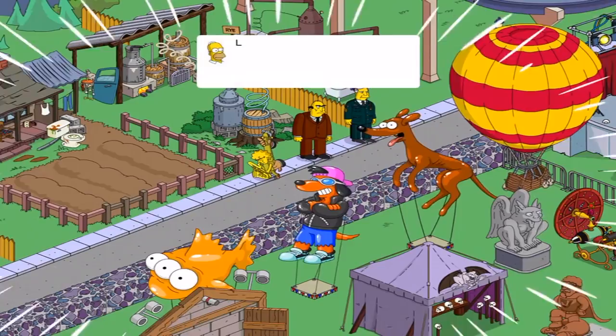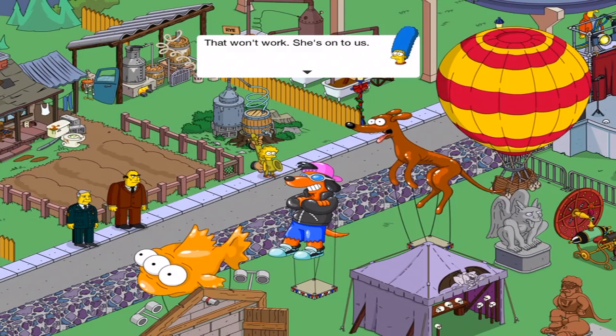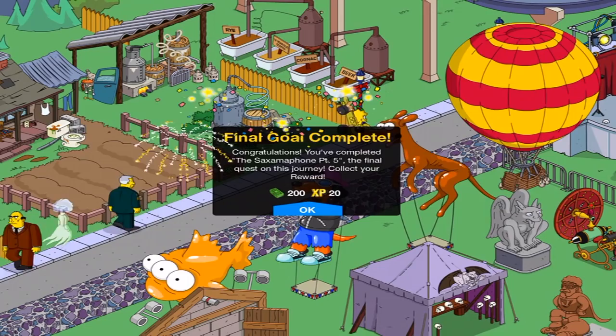Lisa's been practicing this for a long time. 'I'm going to tell her she's good enough to play at Squidport.' 'That won't work. She's on to us. Go!' Well, there you have it — the full walkthrough for Saxophone Lisa.